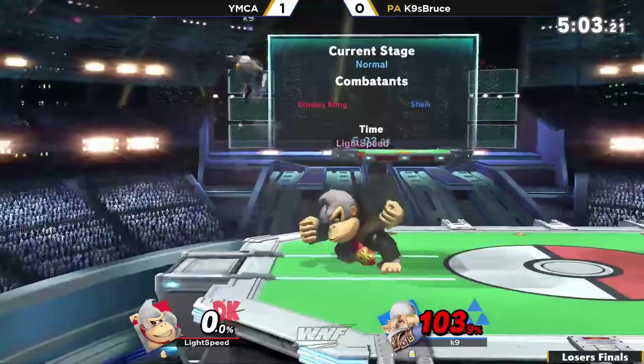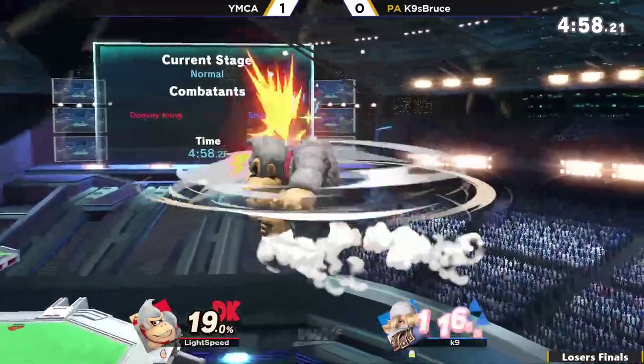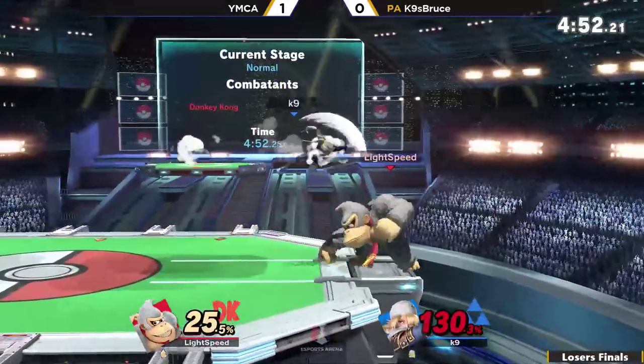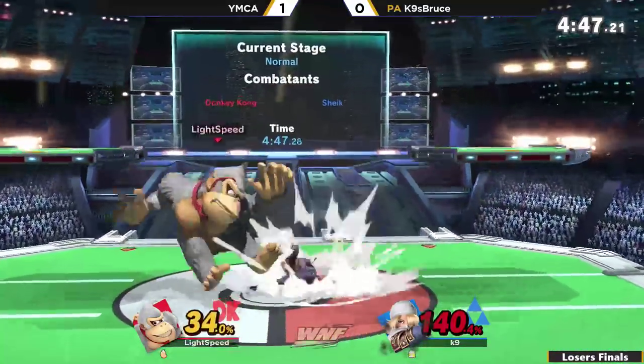A rageless DK now. I wonder if that will help DK's death percent at this point. He's got another 30% before he falls out of the window, but I think Sheik just fell out. At this point he might be going for back airs, back throws, or even the mix-up cargo throw to back throw.